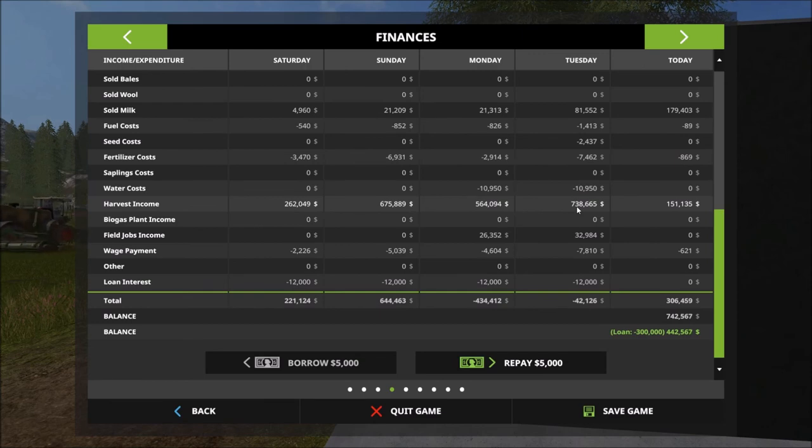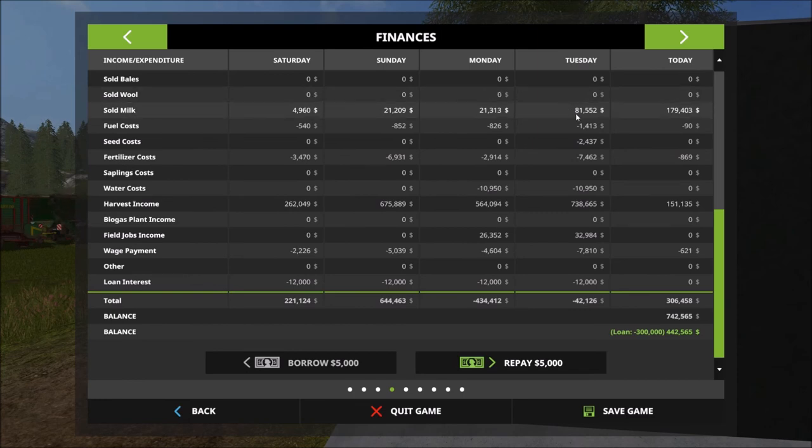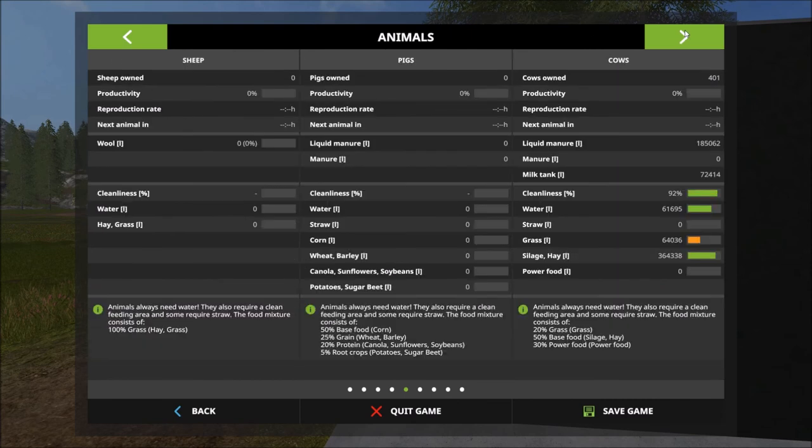That obviously helps out quite a bit when it comes time to get that milk revenue. If we scroll down, you can see harvest income has really been doing good — $738,000 in the most recent game day. That was simply because I left the game on a very slow time multiplier. You notice $81,000 in milk there, and then that jumps way up to $179,000 — basically doubling our revenue — simply because we now have about 400 cows. We're getting multiple new cows every game day, but we still have quite a bit of work to do before I'm anywhere close to happy with our numbers in that department.